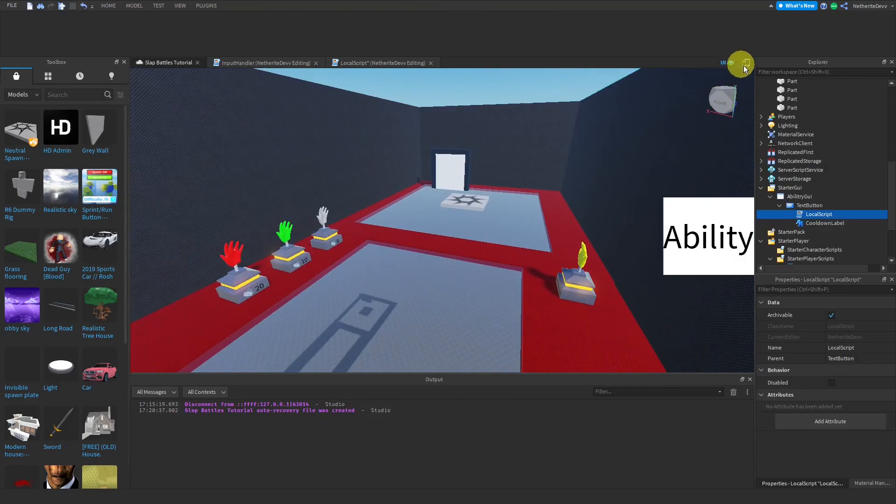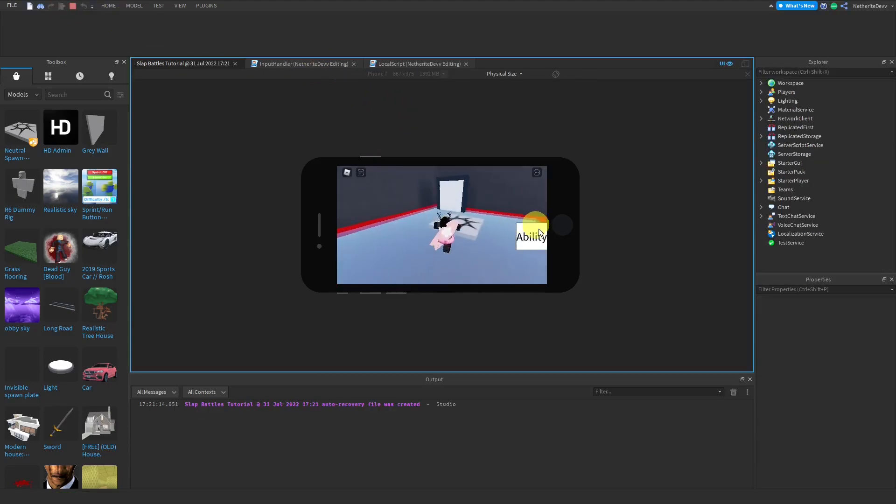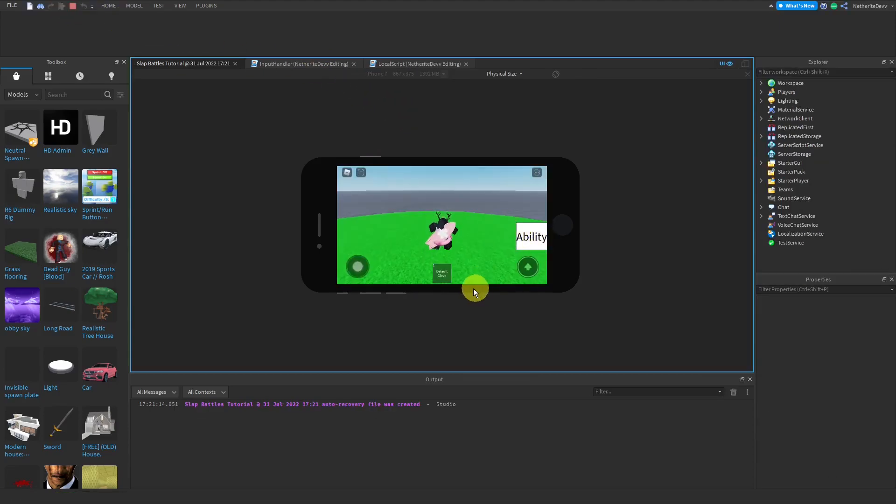Testing phone view — click the phone icon, click play, and with the default glove click the button and you can see it starts counting down, then you can click it again. That's phone compatibility working.